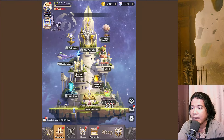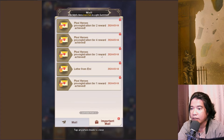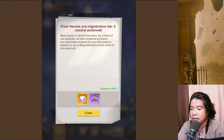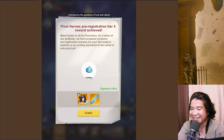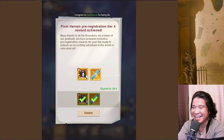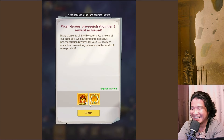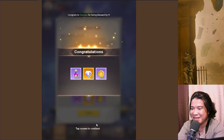Let's go back and explore this. We have here some mail and important mail. Wow, we have some decent rewards. Wow, take a look at that. We got some five-star free hero! Nice one. We have some decent rewards guys.